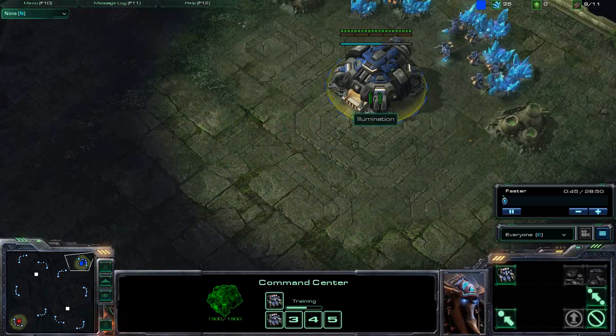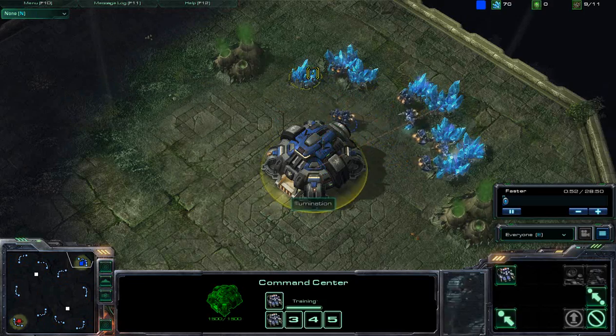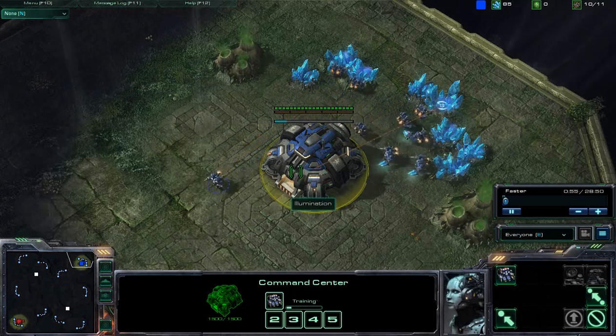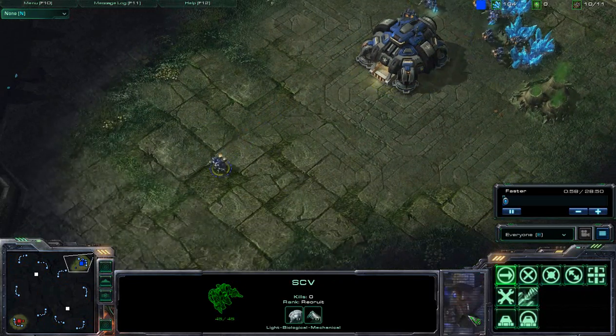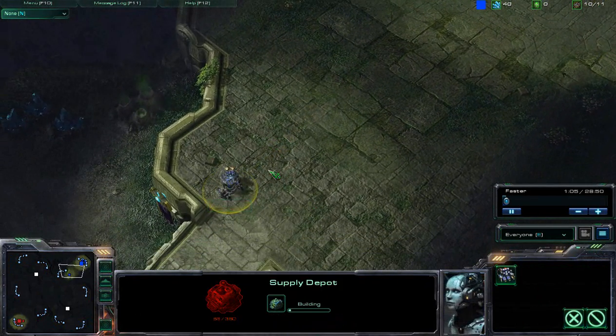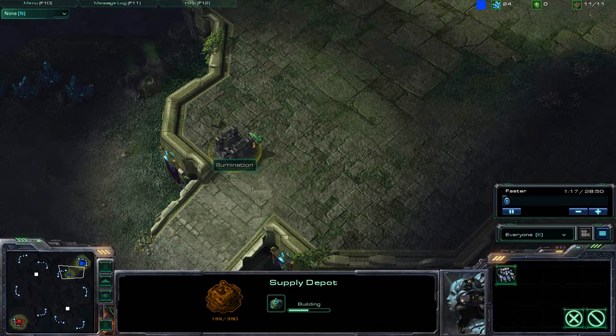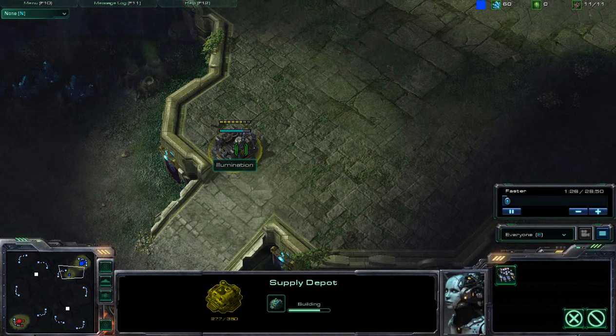I'm going to be focusing mainly on the Terran player in this particular instance, just more as a tutorial, trying to figure out what exactly he's trying to do. Illumination does seem to have a good understanding of the basic build orders. He wants to put down a Supply Depot on his front door — a very common tactic for Terran players to use, making sure that Zealots and Zerglings aren't able to do any sort of run-by. Once Zerglings and Zealots are in your base, it is very difficult for Marauders or any of your units to really use ranged damage, as they're pretty fragile.